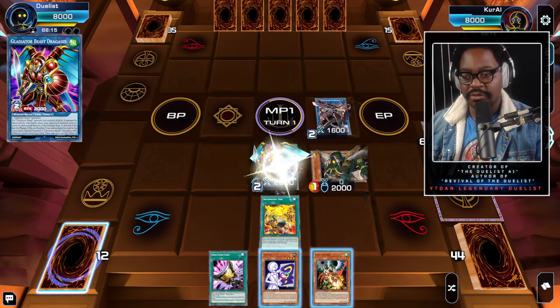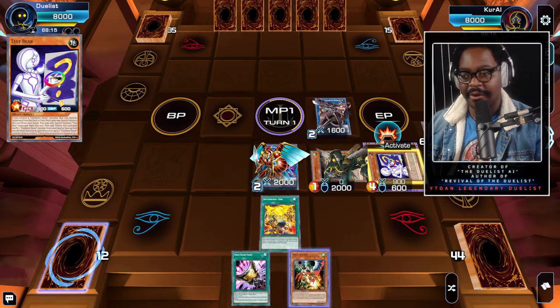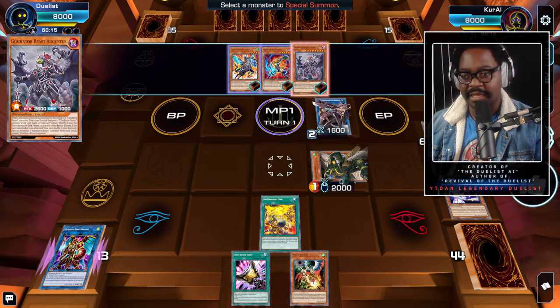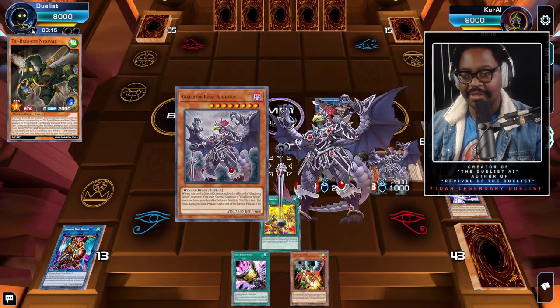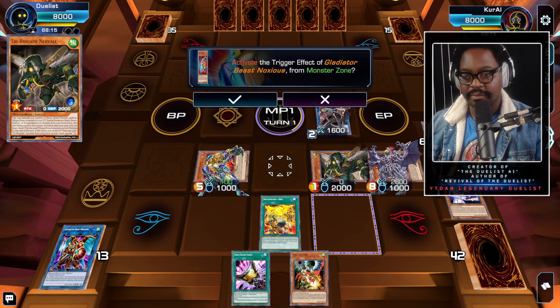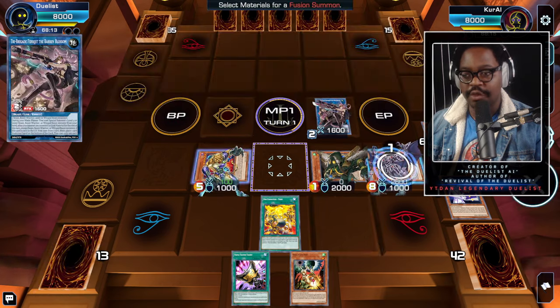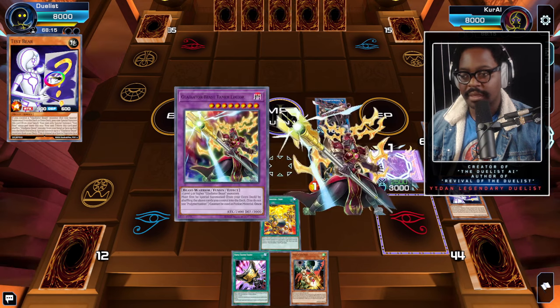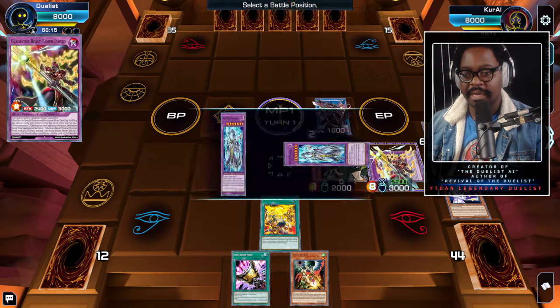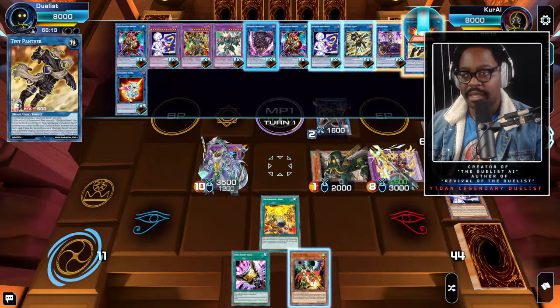We bring out Dragossus, then special summon Test Bear. We use Test Bear's effect to send them both and summon two monsters in defense position. Because they're high-level Gladiators we use them to contact fuse into Tamer Editor. Editor's effect summons Domitianus, linking to the power.